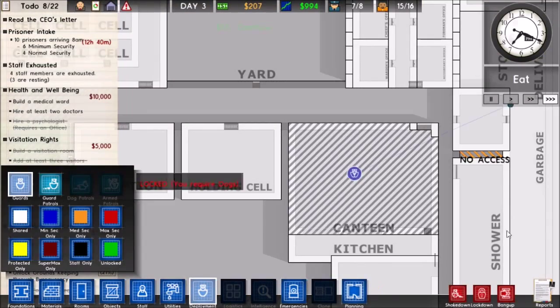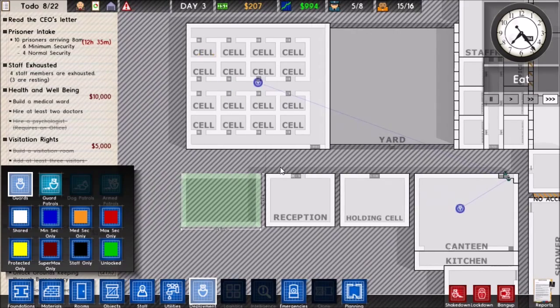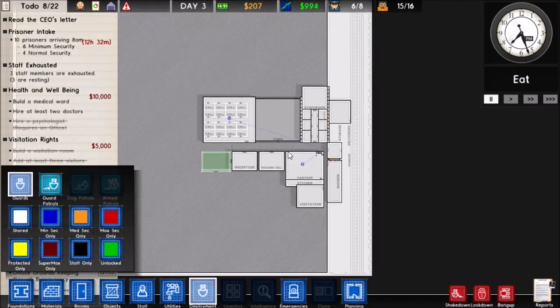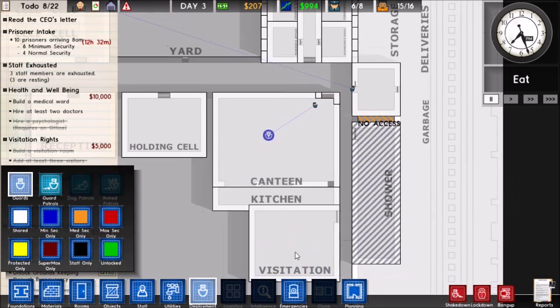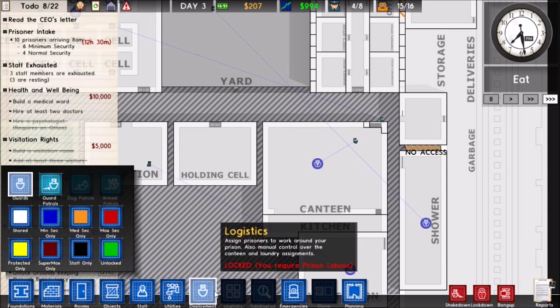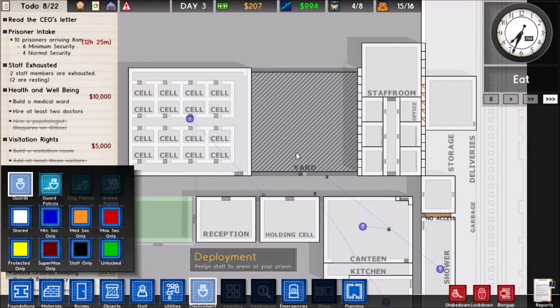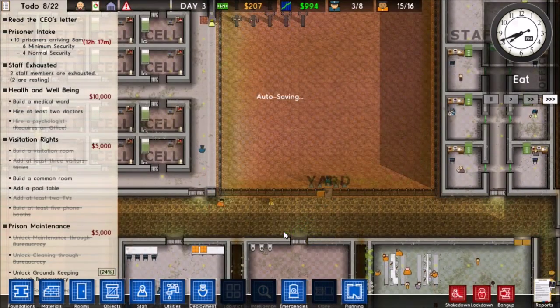Now let's set up deployment — one guard in the canteen, one in the cell block. My frame rate is really bad in this menu, wow. Alright, there we go — then we'll have a guard there as well and three free guards that can do whatever.